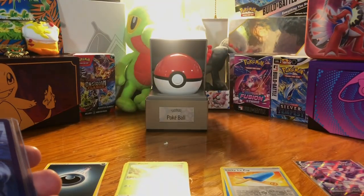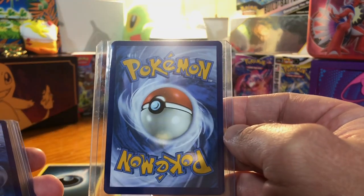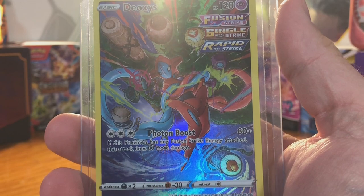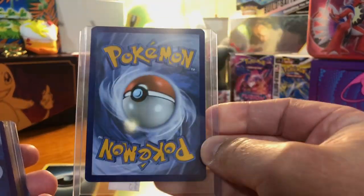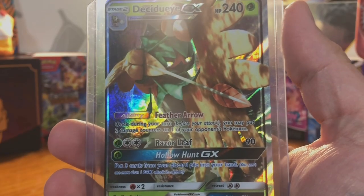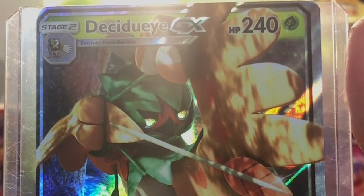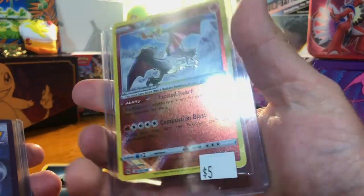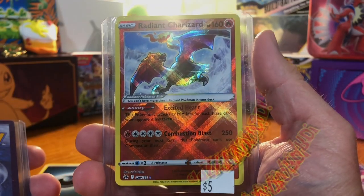Use my affiliate code, 10% off in the description — get yourself some of these mystery boxes. I see nothing wrong with the cards they send. Deoxys Glaring Gallery from Crown Zenith — very nice. Always an experience opening these. Decidueye V — not sure what set this is from, and it is very off-center. Radiant Charizard — always love me a Zard, I will take that.